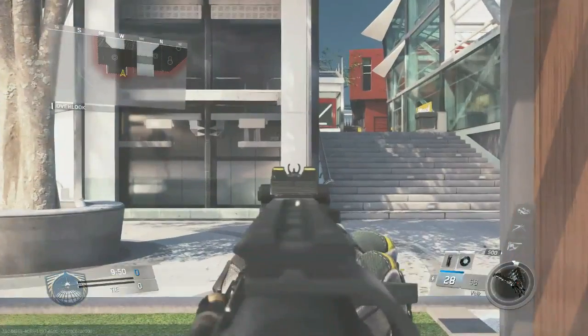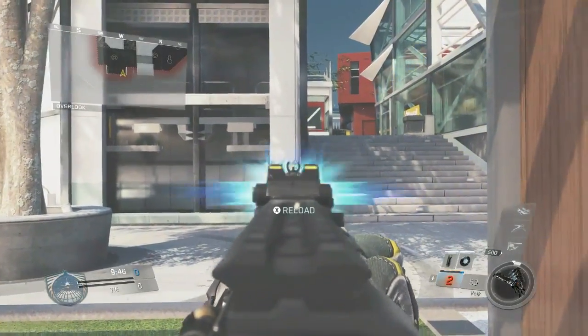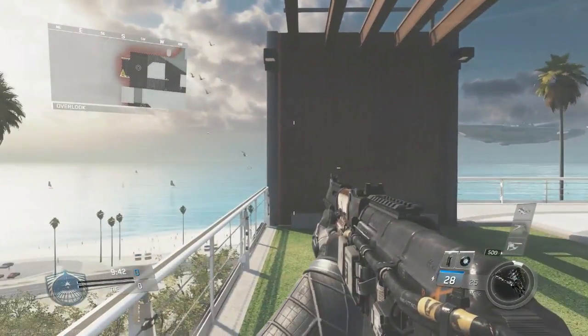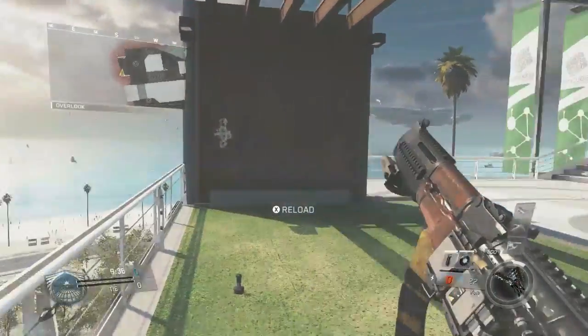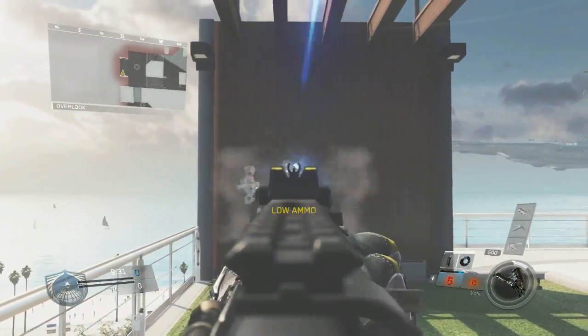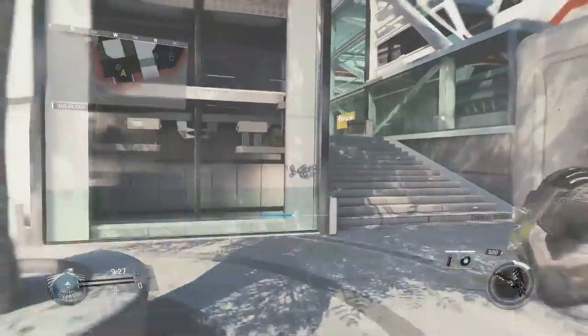Right here is me firing the Vulk completely naked, no attachments. As you can see, its pattern is kind of unpredictable, and it changes at different ranges — when you're at closer range it's more predictable than it is from further range, obviously. Like the K-Bar, the foregrip is helpful in that it will make the recoil more vertical — it won't have the side-to-side recoil you're looking at right now.